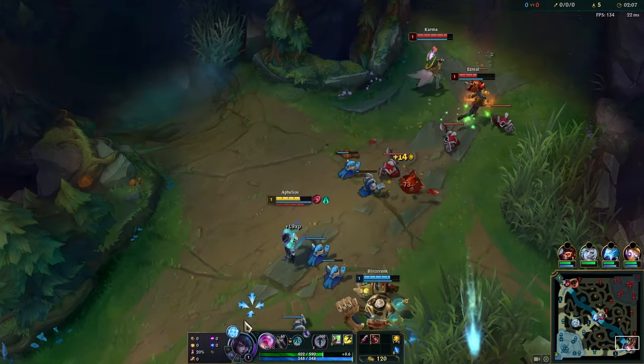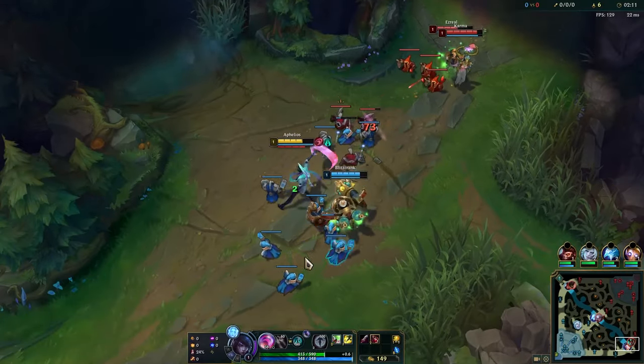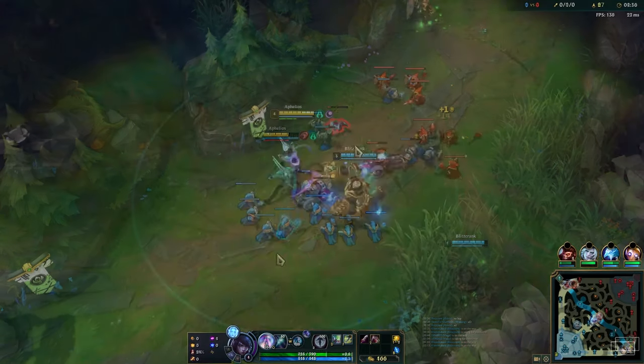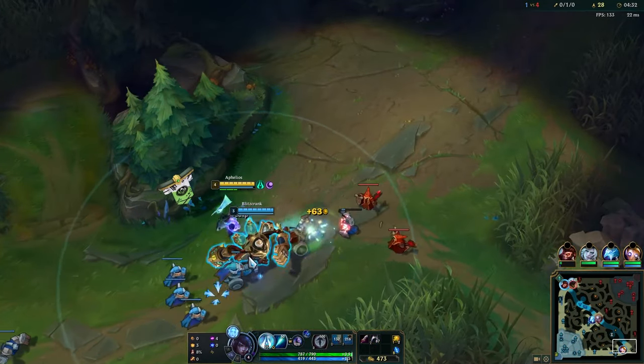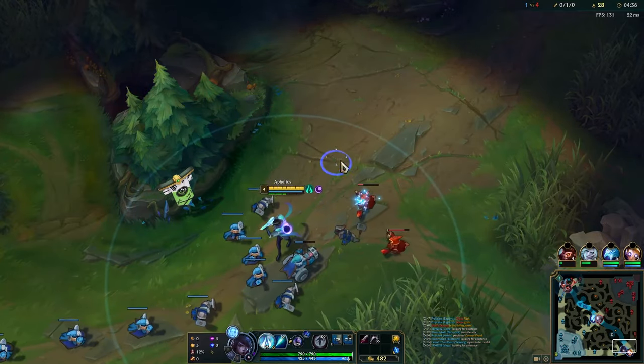First off, when you start the game with red-green, you need to deplete red before you deplete green. You can use green autos and Qs whenever necessary, but the weapon that runs out of ammo first has to be red, leaving you with green and purple. After getting rid of red, you are left with green-purple. This combination is good because it's the only combination that gives green Q a useful secondary effect.